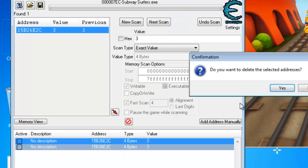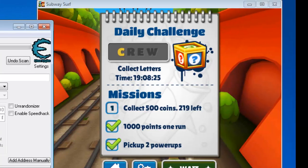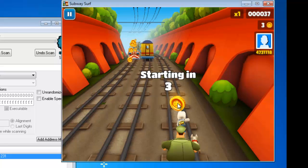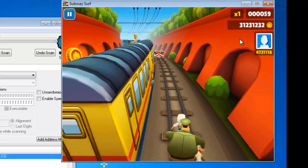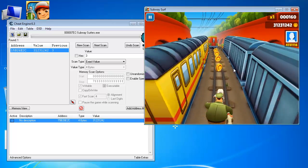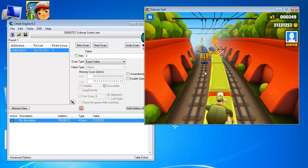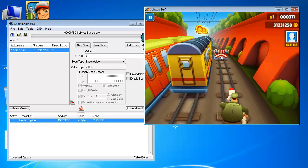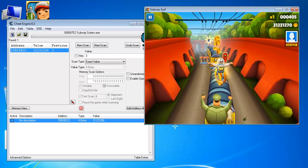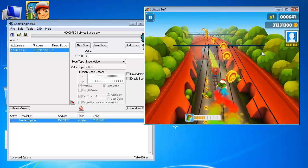Let's change the score again. Double click the value and set it to a good score. Hit OK. As you can see, the score is now up — and it's awesome, isn't it? The score looks great. So you can obviously manipulate it however you like. Hope you like this tutorial! Bye and have fun.